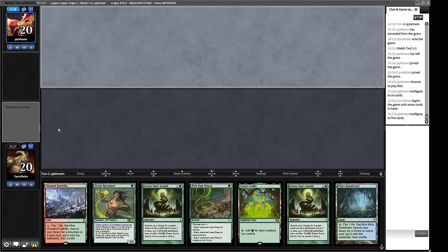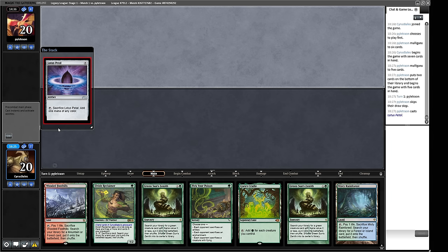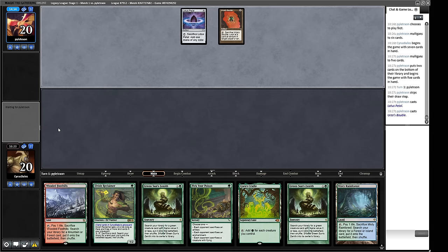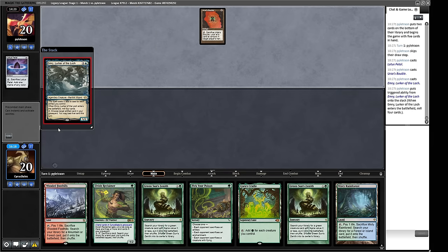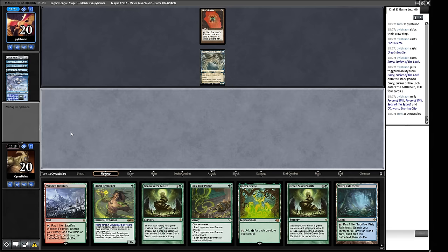Our opponent is more like into five-card. So a Green Sun's Zenith for Collector Ouphe could be just like a hard lock on this game if we can resolve it. Our opponent begins with a Lotus Petal — whatever they're playing is probably going to be quite resource-intensive, unless they're just powering out affinity spells. Then an Emery — that's pretty good. Two Force of Wills are down and Lotus Petal — they can activate the Emery, basically making it a Howling Mine.